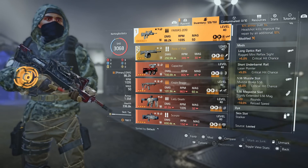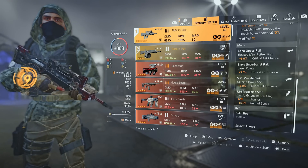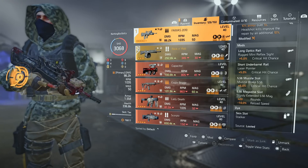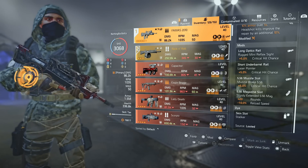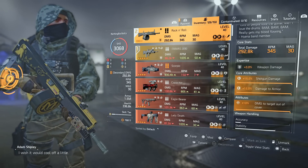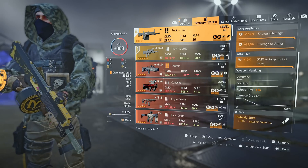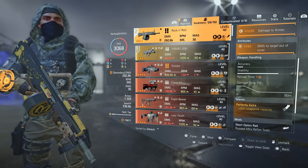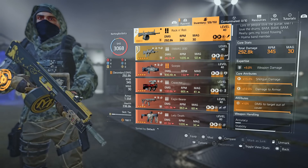For the mods I'm running a crit chance scope, crit chance under barrel, 5% crit chance muzzle, and the 20-round mag - so 15% extra crit chance on the weapon itself. For my secondary, the Rock and Roll is key. It has shotgun damage, damage to armor, damage to targets out of cover, with the Perfectly Extra talent for that 50% magazine capacity, which is great for building those stacks.